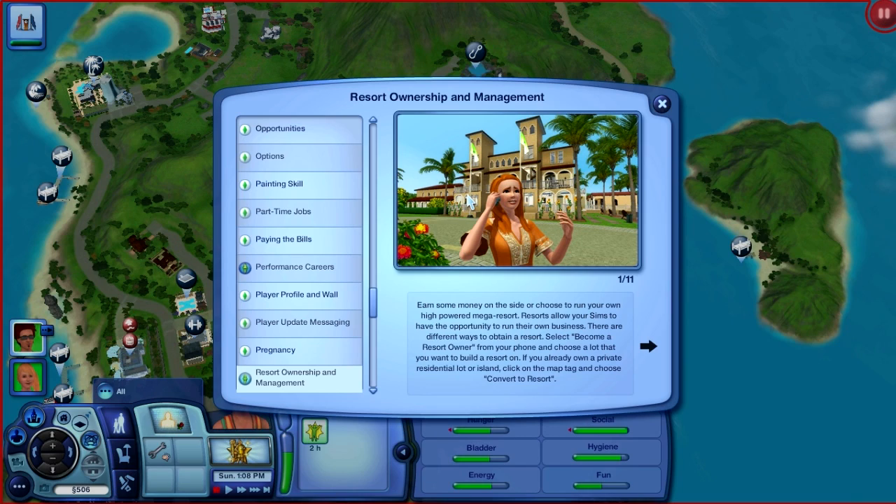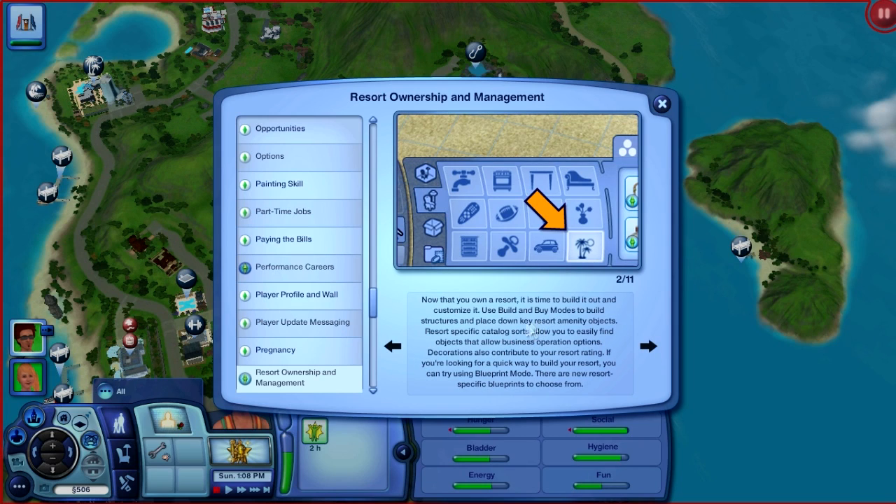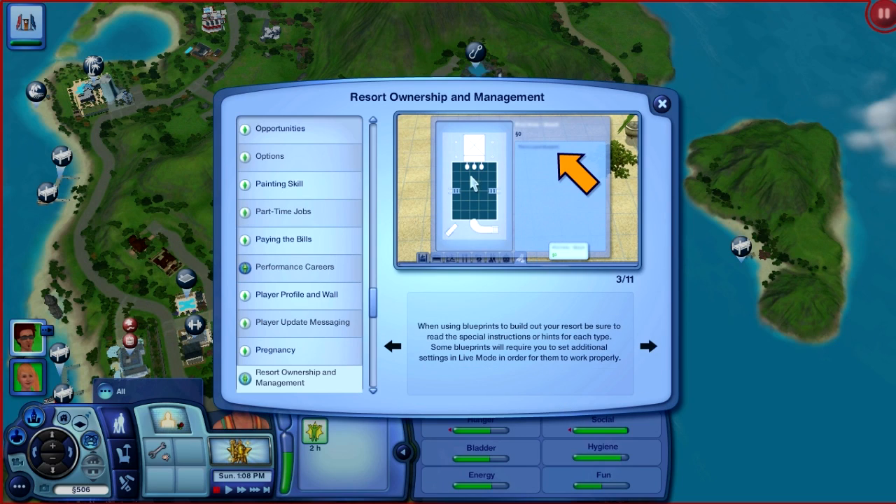There's some money on the side, or you can choose to run your hybrid mega resort. Allow your Sims to have an opportunity to run their own business. If you already own a private residential lot or island, click on the map tag and choose. You can customize it using blueprints to build your resort. Make sure to read the special instructions or hints for each blueprint.